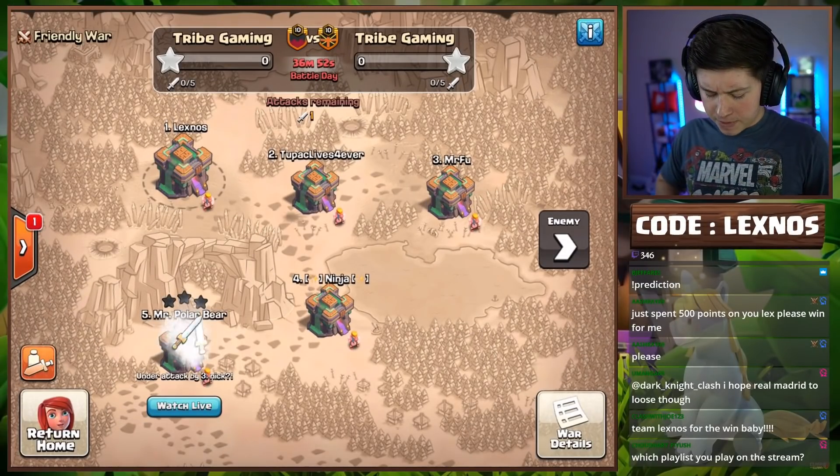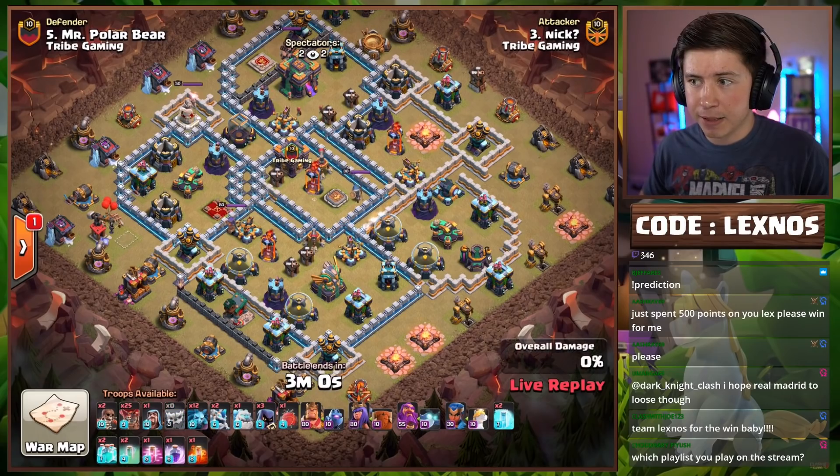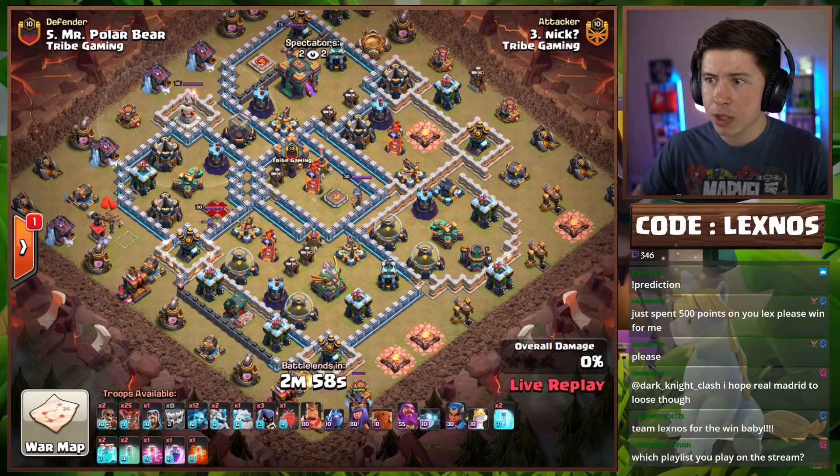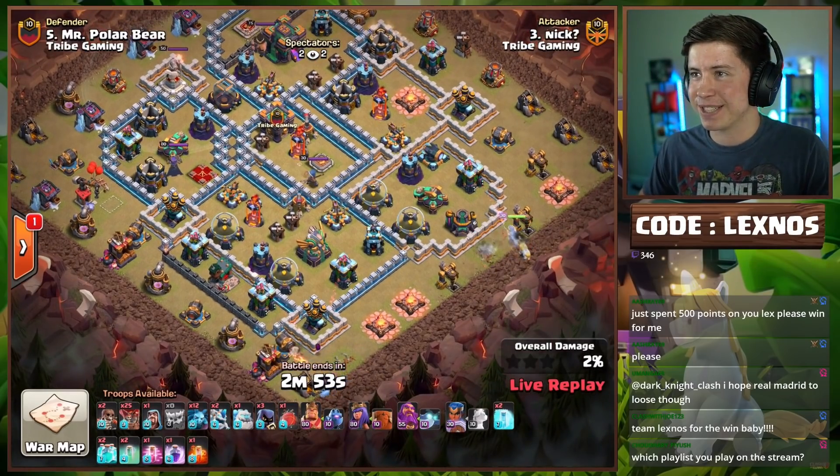With the second rematch of Team Lexnose versus Team Nicknose, we got a couple new players on my team. Let's see what Nick's bringing in today — he's coming in with two clone spells on a Lalo attack. Oh gosh, what's he got in store for us today?